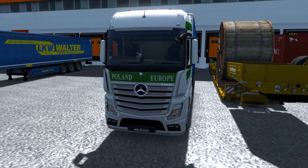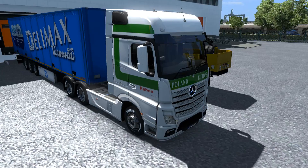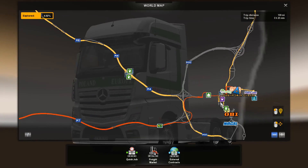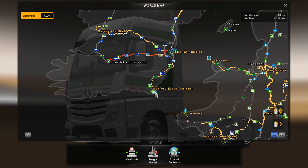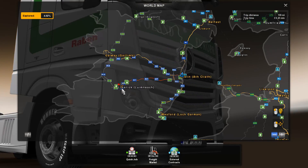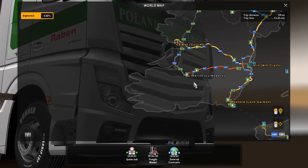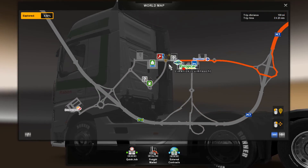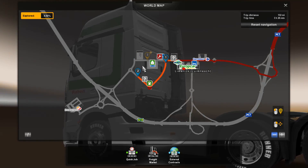Hey guys, Clumsy here and welcome back to ETS2 Trucker for Hire. In this episode we'll still be driving in Ireland, having a shorter journey than usual, but I really wanted to cover all the places. We'll be going from Dublin all the way down and discovering Limerick. In the previous episode we went from Wexford through Dublin to Galway. This time it's Dublin to Limerick, and maybe after that we can go north to Sligo or Northern Ireland.